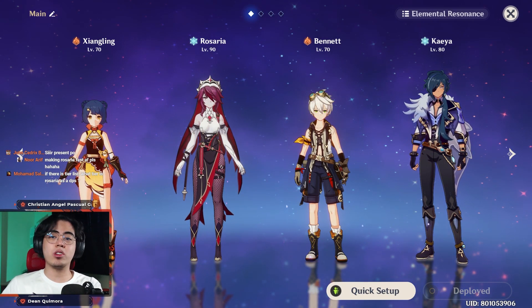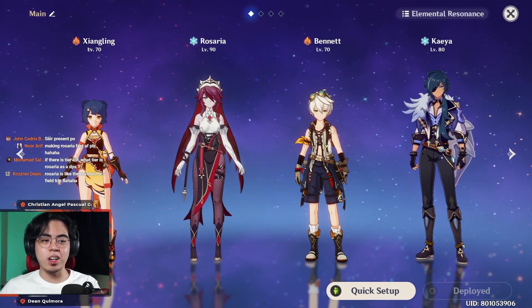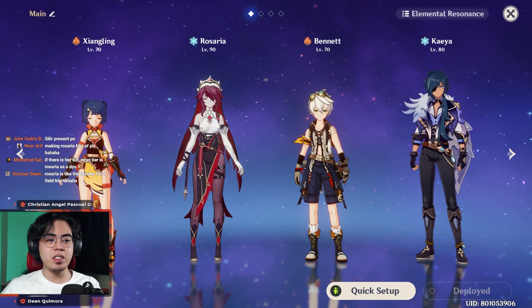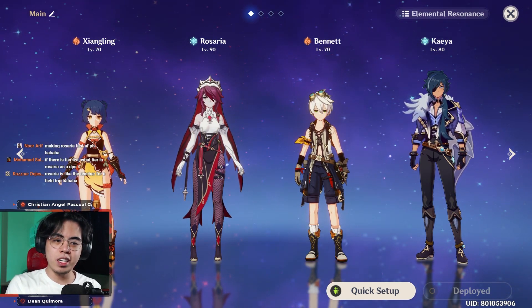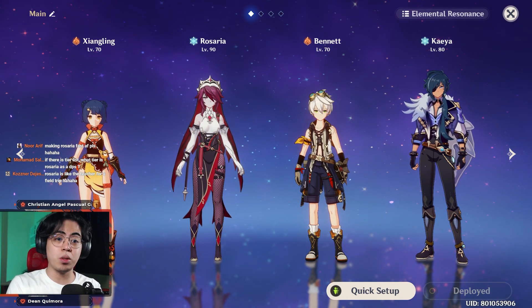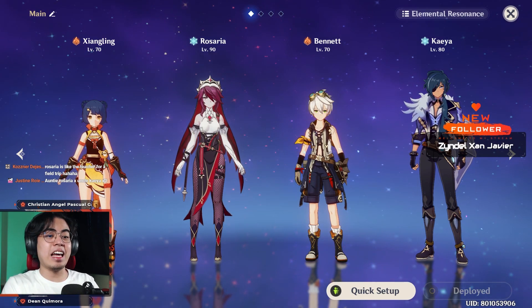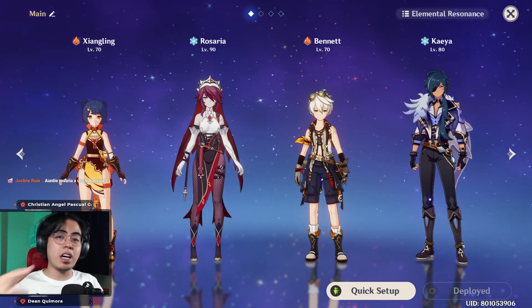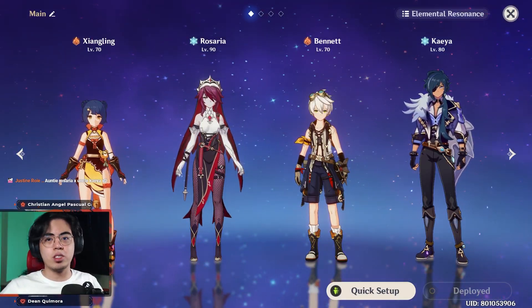For a team comp with Rosaria as a Cryo support in a Melt All Day comp: Xiangling or any Pyro main DPS, then Rosaria with 2-piece Blizzard and 2-piece Noblesse, or 4-piece Noblesse Oblige if not running it on other party members. Then Bennett of course for more Pyro and more damage, and then any Cryo character. I recommend Kaeya for more Cryo particles so you can have high burst uptime on Rosaria.